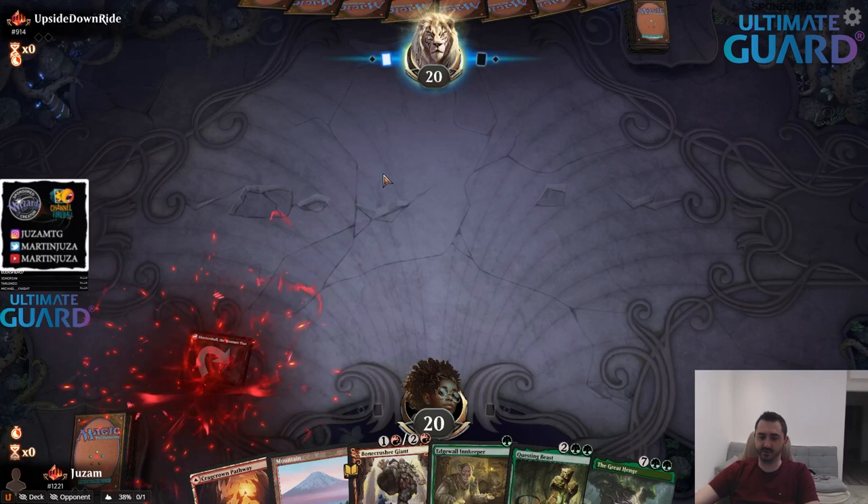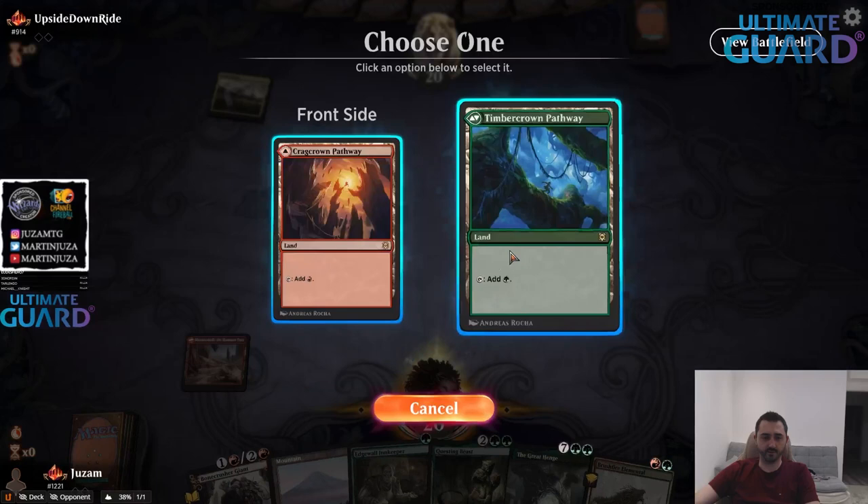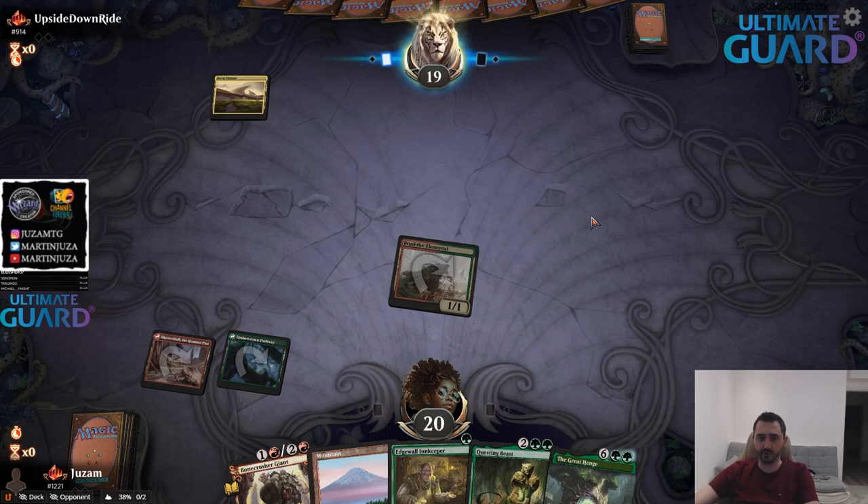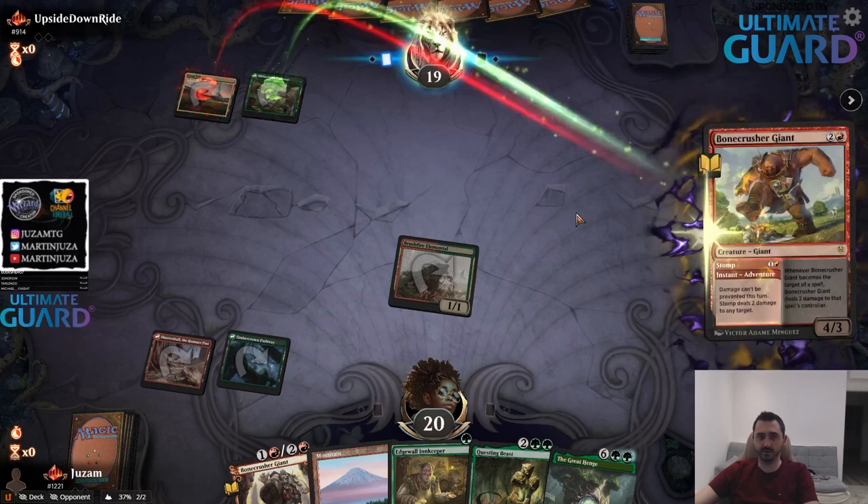Magda just isn't a very well-positioned card — there are so many Monored decks with Fireblade Charger, Love Struck Beast tokens, all of that stuff.